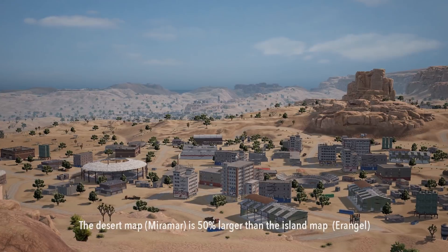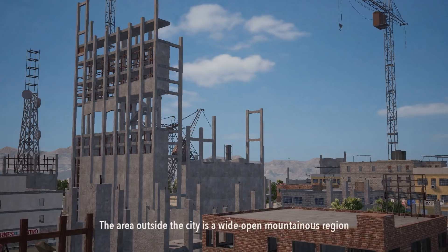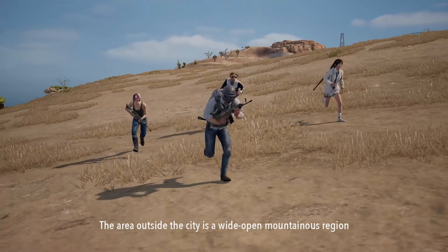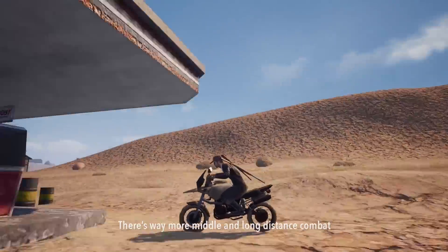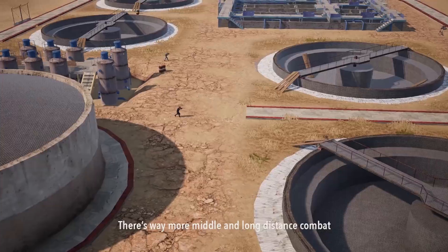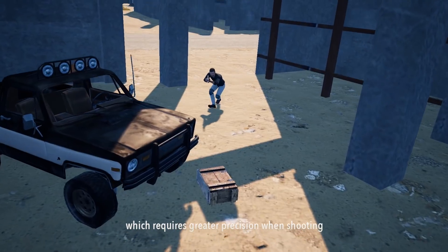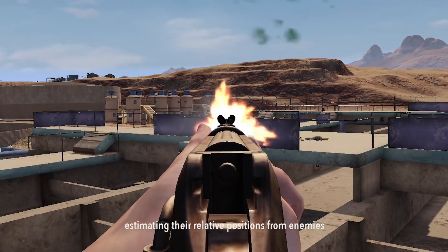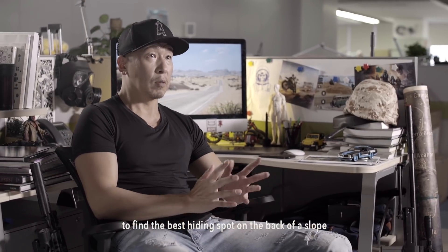The desert map is 50% larger than the island map, so there is way more content. The area outside of the city is a wide open mountainous region which lacks shelters such as trees or grass. There is way more middle and long distance combat which requires greater precision when shooting, so players better get good at estimating their relative positions from enemies to find the best hiding spot on the back of a slope.